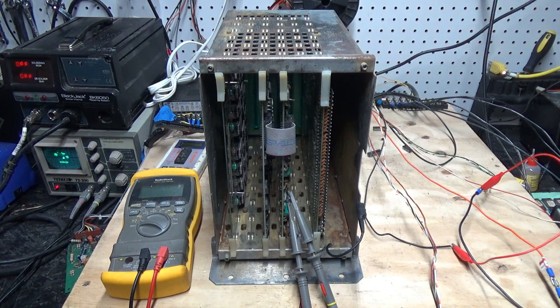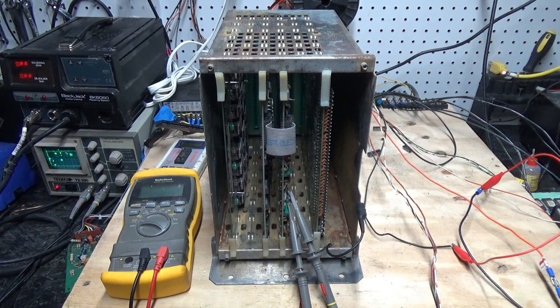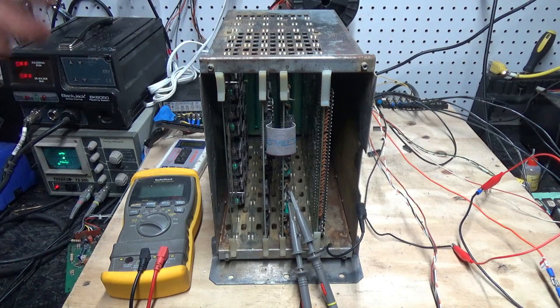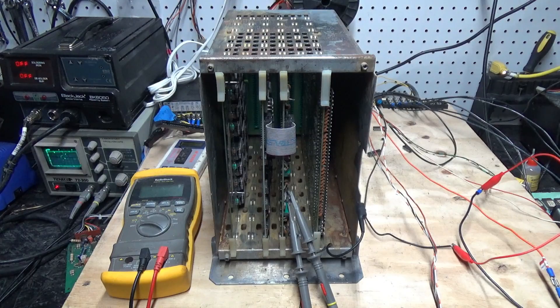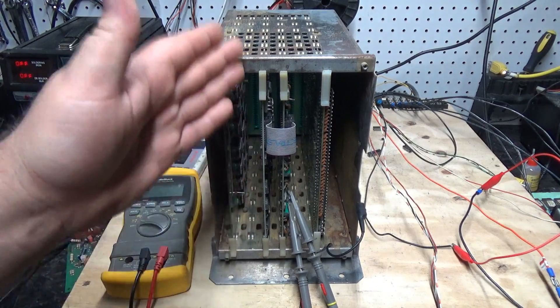No big deal. I sourced one, but I have to buy the entire card cage and everything. So what I plan to do is fix another card cage, sell it, and with that money buy the other card cage, which includes the card that I'm missing.